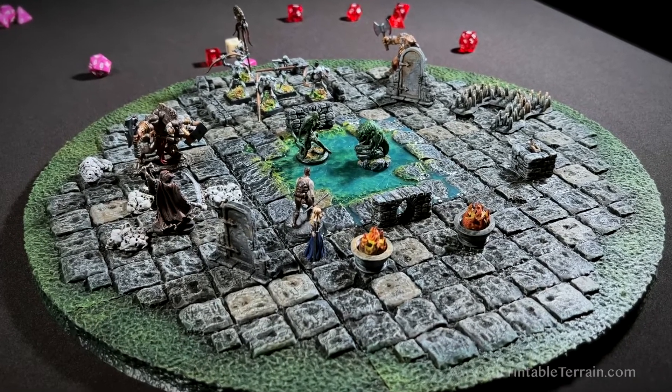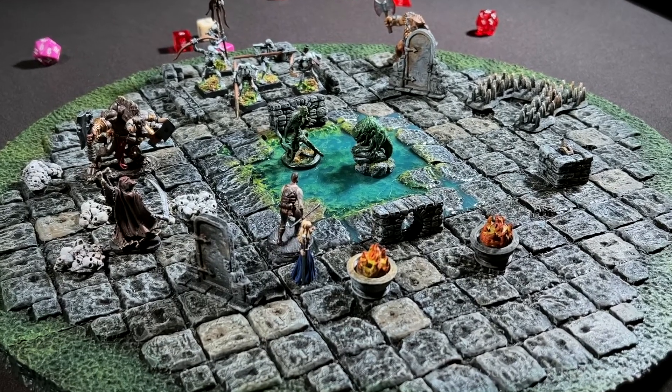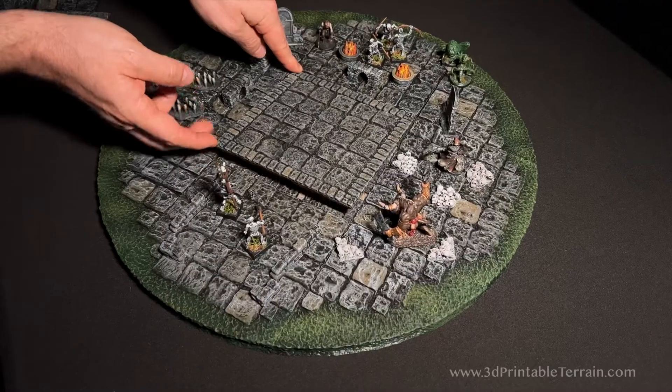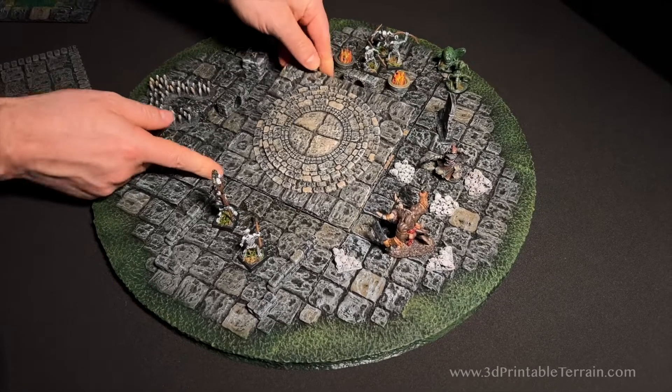Because we are designing for 3D printing, we realized we could increase the functionality and the stylized look in additional ways. First, we decided to make the contact zone have an exchangeable center — a great way to go from the fight with the minions to the fight with the champion just by simply changing out the center.